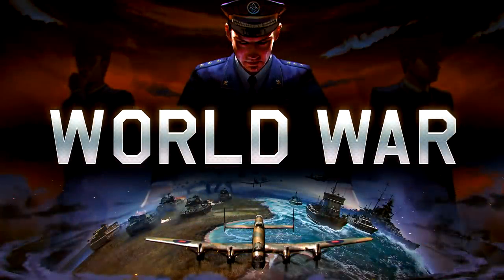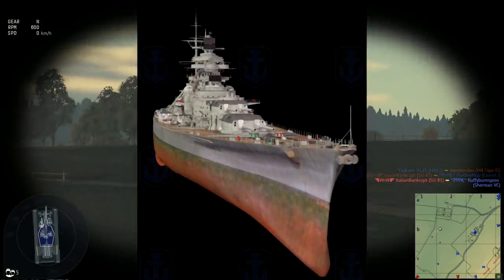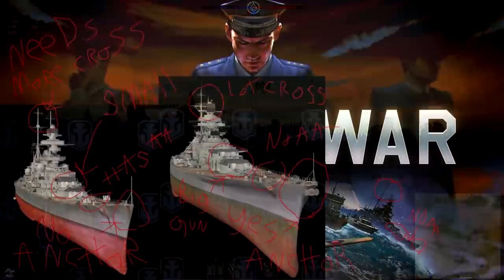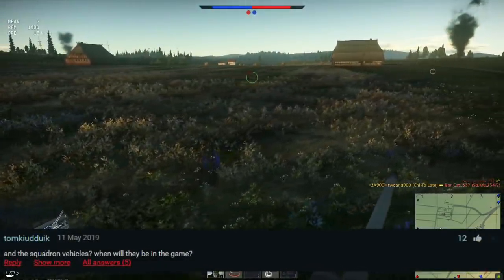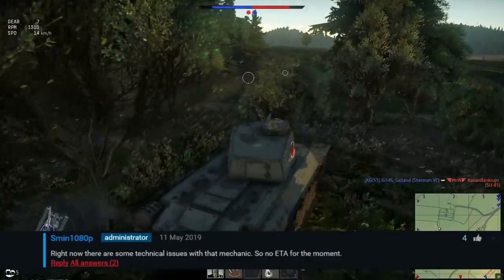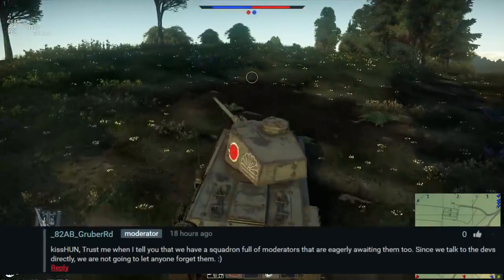On the World War Mode announcement logo, among various in-game vehicles there's also a very large vessel. People debated whether it's the Admiral Hipper or the Bismarck, but after looking at 3D models I can confirm it's the Bismarck — or maybe the Tirpitz. You can tell by the lack of AA guns on the bow, the anchor at the tip, the size of the guns, and the number of cross-sections on the antenna structures. In the Q&A comments, it was asked when squadron vehicles will be in the game, and Sim1080p replied that there are technical issues and no ETA. A moderator added 'Trust me, we have a squadron full of moderators eagerly awaiting them too — we talk to the devs directly and we're not going to let them forget.'